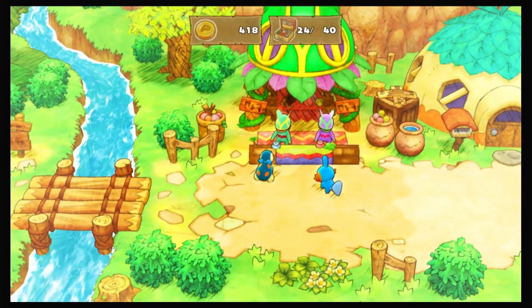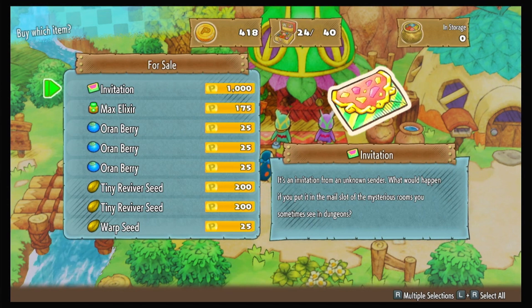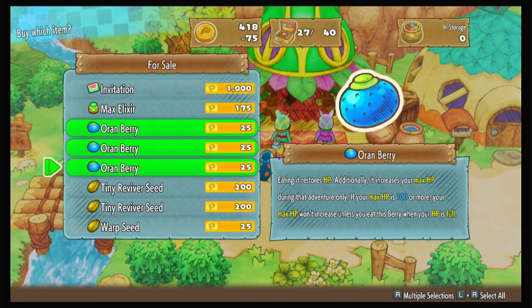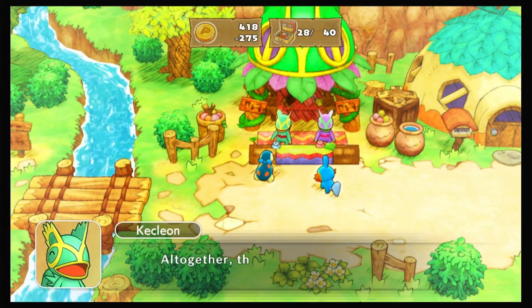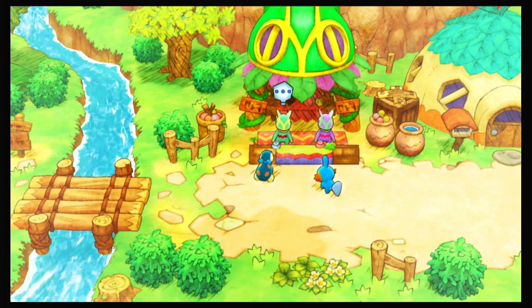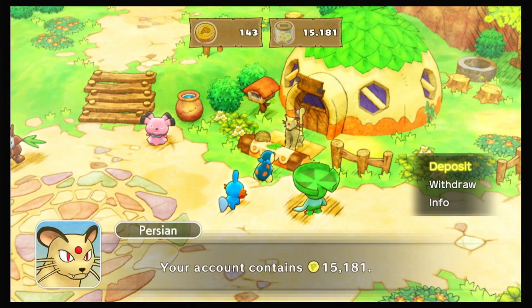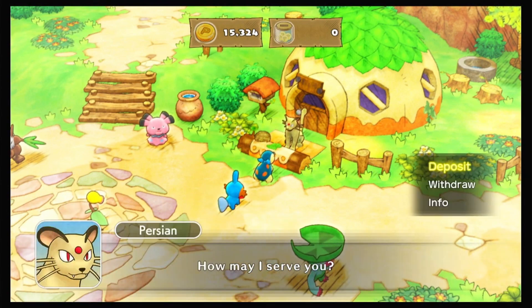Real quick, let's check the Kecleon. See if Green and Purple have anything for us. Oran Berries — I actually need all of those. Oh, and I'm all in on an Invitation. I'm going to go grab some money real quick, come back and grab that Invitation and that other Reviver Seed because I need to rebuild up my resources before any of the big stories start again. I got an Oran Berry for free — perfect.